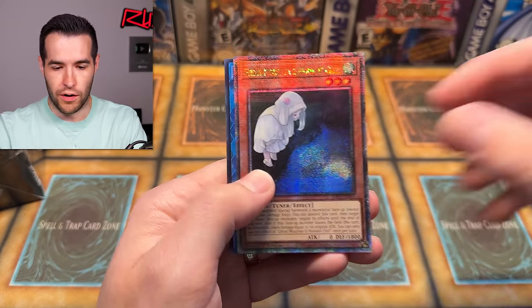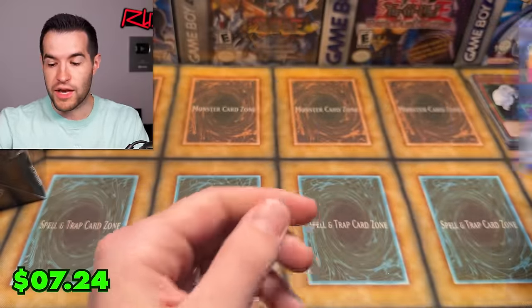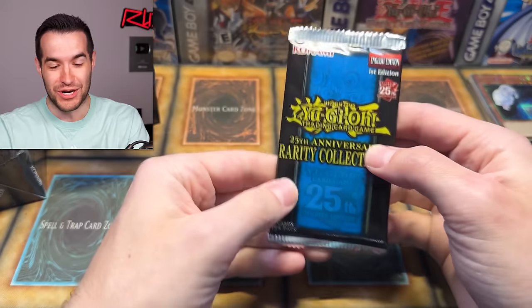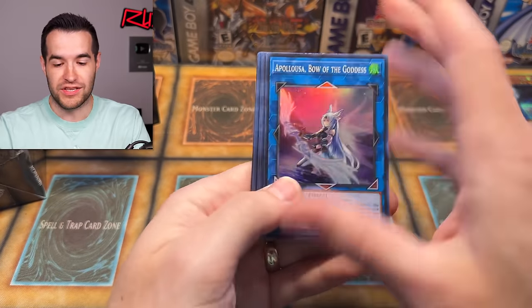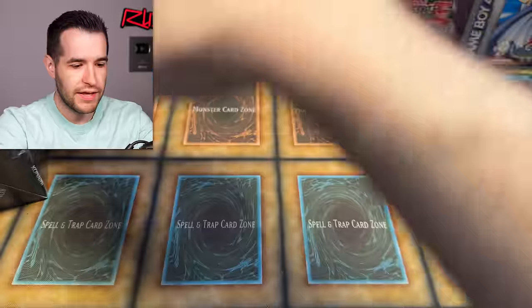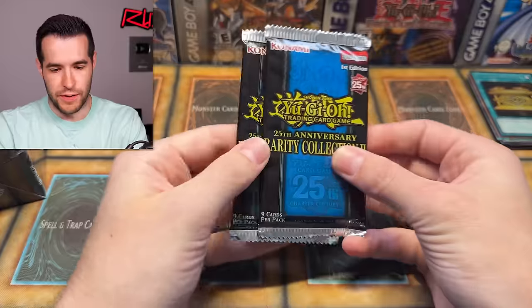Bistweller and the Alternate Art of Ghost Mourner — so it looks like they have all the Maximum Gold Alternate Arts in here, but I haven't heard anything about Red-Eyes. Red-Eyes was an Alternate Art in Maximum Gold — why is that not in here? That would have been such a cool one to have in seven rarities. I think it might be in El Dorado. I would be super down for that Red-Eyes.